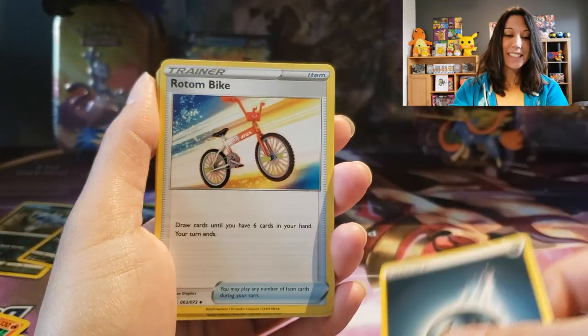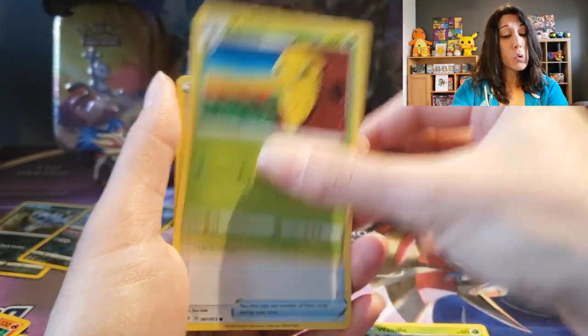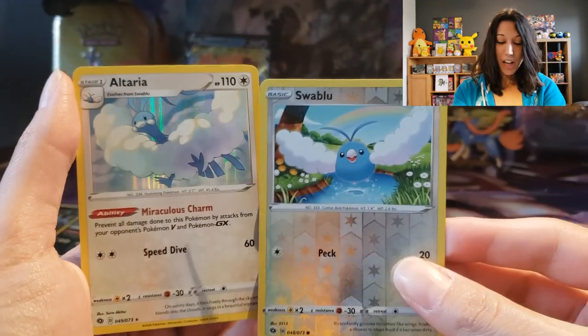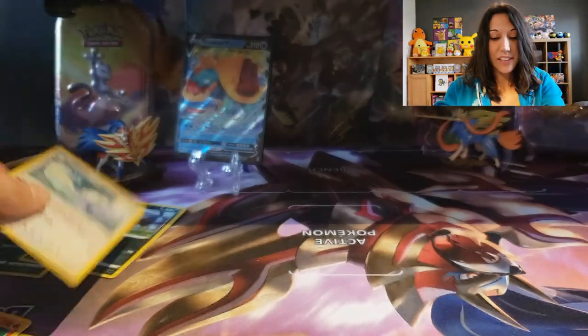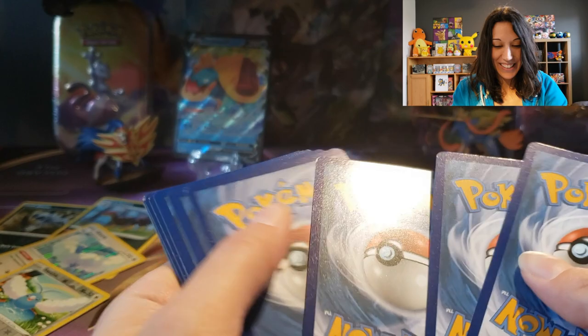We got Darkness energy. Rotom Bike, getting us from point A to point B. Liepard. Weedle in the leaves. Kakuna Matata. Vulpix. Swablu. Reverse into Altaria — evolution happening right there, love it! You might have remembered my Altaria joke — how they all flock together because we found so many Altaria in the Champions Path opening. Flying V formation — Altaria unite! People had a good time with that. I found it very similar to the flocking geese in Canada. Flying V — good times.